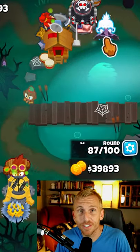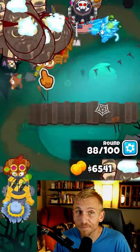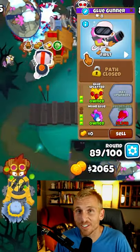Place an Ice Monkey here in range of the Village, upgrading to a 2-0-5 and changing Targeting to Strong. Place a Glue Gunner here, upgrading to a 0-2-3 and changing Targeting to Strong.